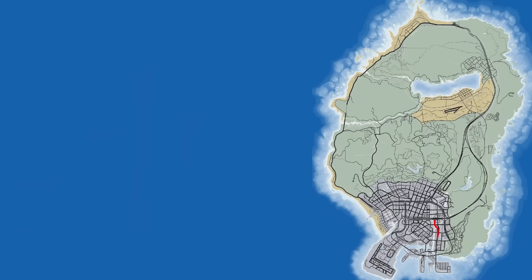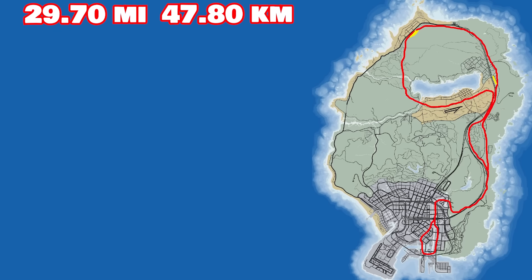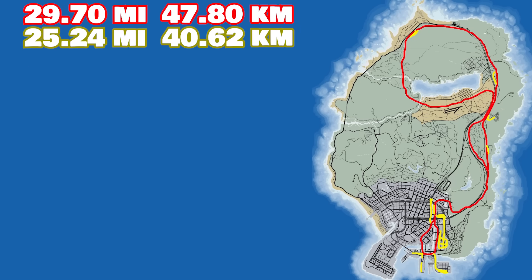The freight train travels around the entire map — but what distance does it actually travel? After some tedious testing, I found that the freight train loop is 29.7 miles, or 47.8 kilometers long. If you add all of the inactive or decommissioned tracks together, Rockstar has added 25.24 miles, or 40.62 kilometers, of useless track to the map.